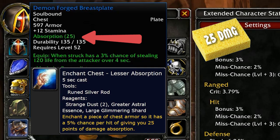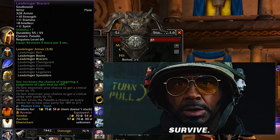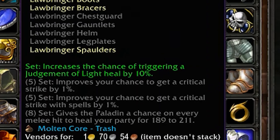I also put the absorption enchant on the breastplate — it gives you a chance to absorb 25 damage from the attacker, which stacks well with Force of Will. For the bracers I have Lawbringer Bracers. Just like the spaulders, they increase survivability through armor, some intellect, and mana per second. With three Lawbringer pieces equipped, you get a set bonus that increases the chance of a Judgment of Light heal proccing by 10%, which is really beneficial when so many mobs are smacking you down.